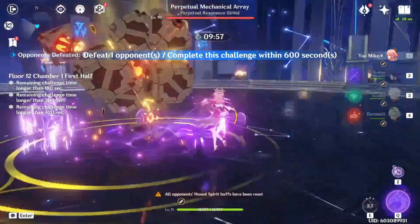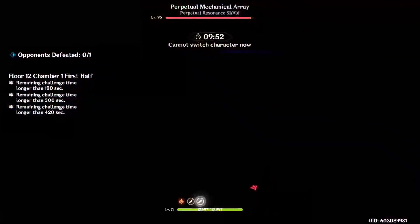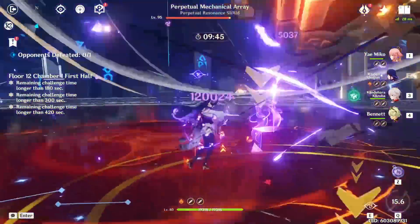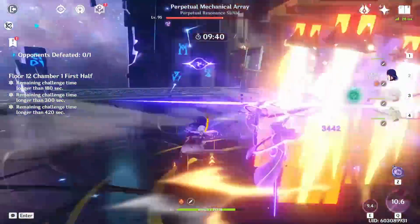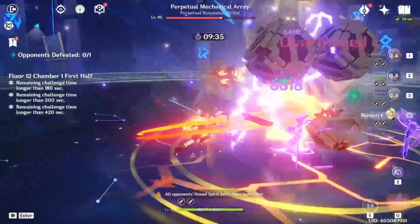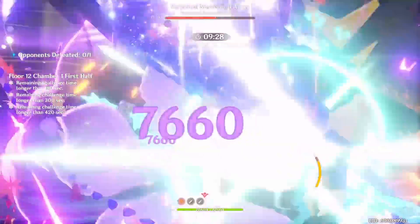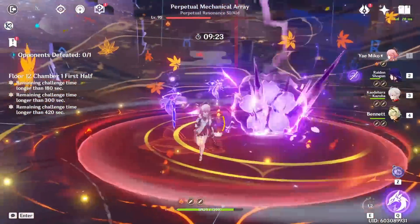To get a bit more into Yae Miko's playstyles — a lot of her damage comes from her skill and her burst. Because of that, you can play her as a very efficient burst support, sub DPS, or burst DPS, who deals good passive damage from her skill, then swaps in, uses her burst for a nice spike of damage, places her skill again, and then swaps out and lets someone else carry. Also, if you want to use Yae Miko as an on-field auto-attacker in a hyper carry team, I will cover that in the team comp section — but it isn't my personal favorite compared to a burst build where she still does a lot of damage passively from her skills without needing to normal attack.